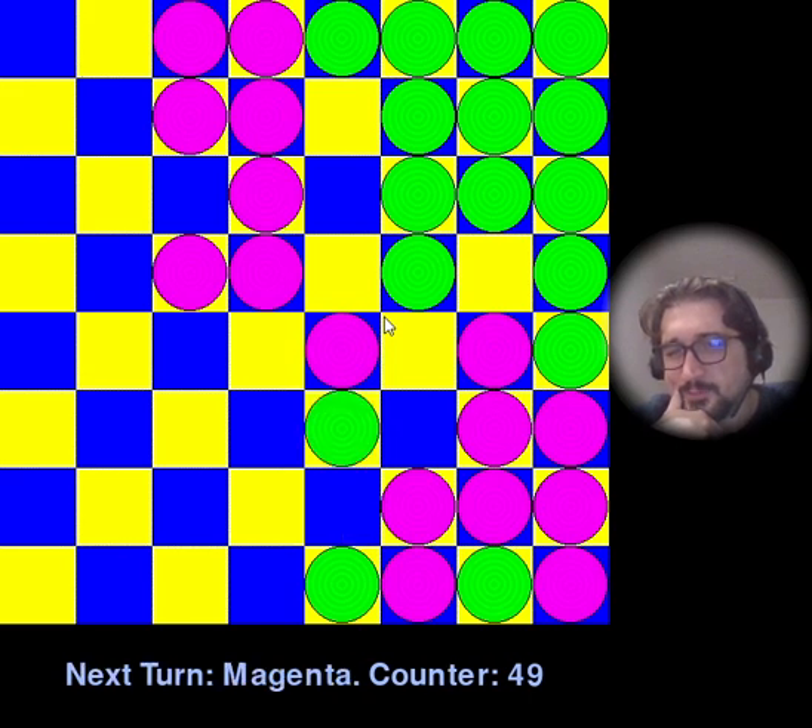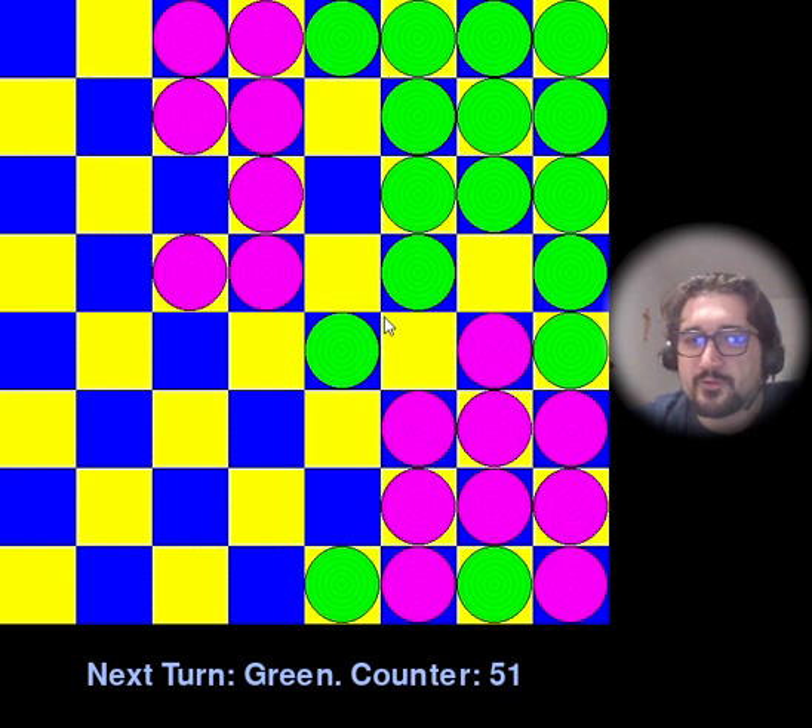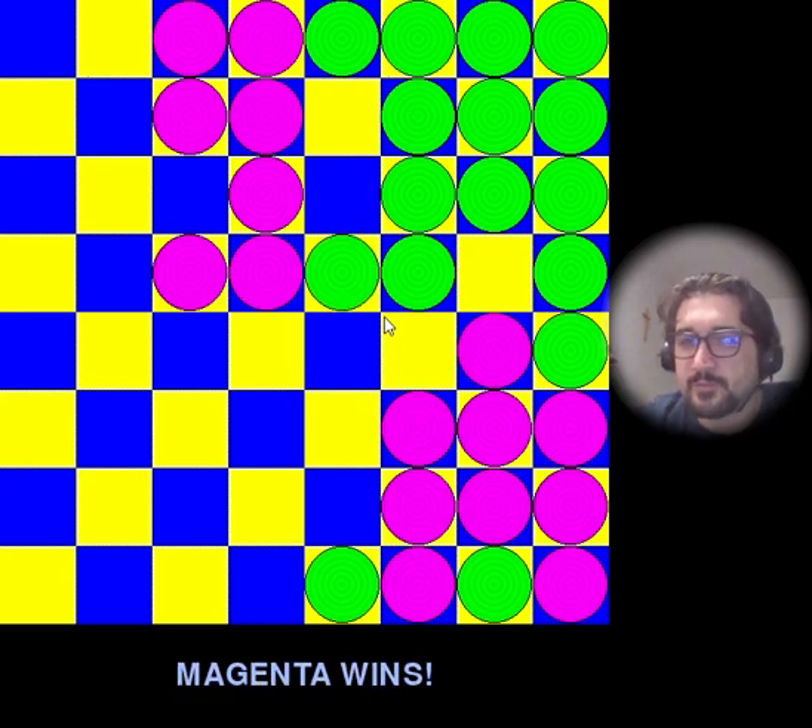It still moves pieces one by one, and even if there is a chance to take a double hop or double jump, it just takes one hop at a time. As you can see, magenta wins because the green old implementation still has pieces left in the base.